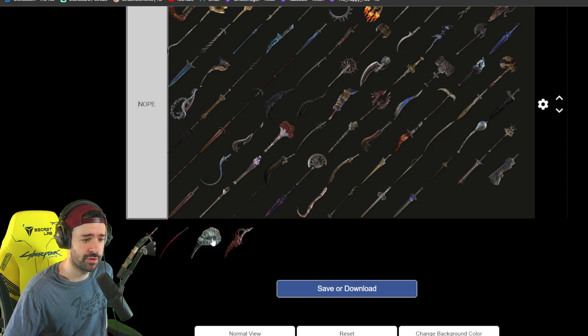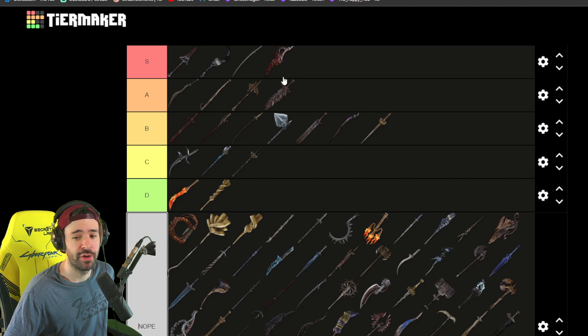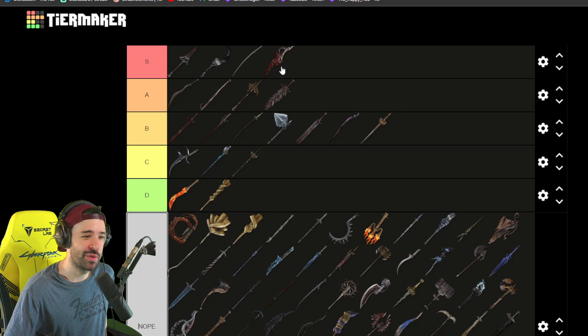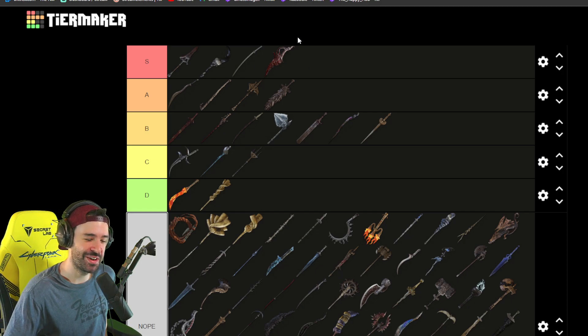Next one is Reduvia — that's the one we're currently using, and it's also a top weapon. The only problem is you have to kill Nerius every time, and Nerius is such a tough enemy, but it's still one of my favorite weapons in Elden Ring. For me it's definitely S tier — right at the top with all these great weapons. Go for Reduvia, guys — it's a great weapon.